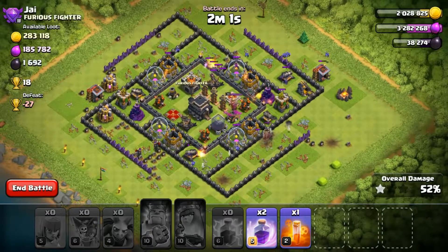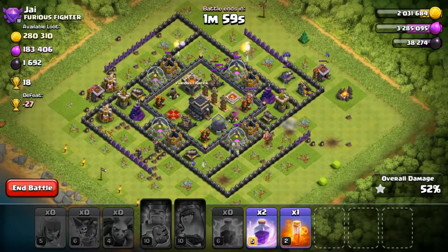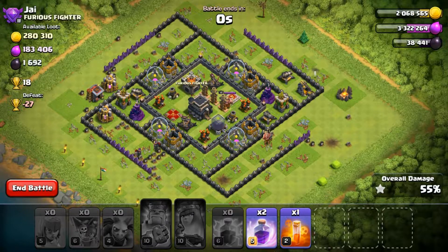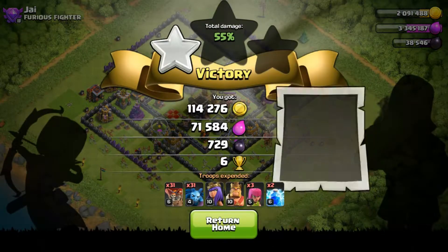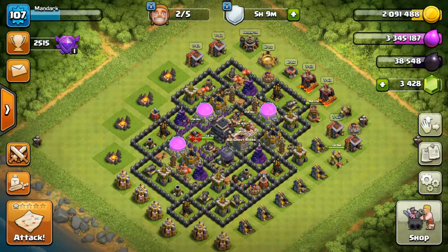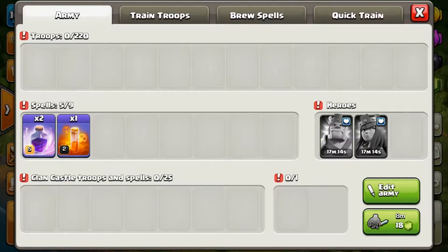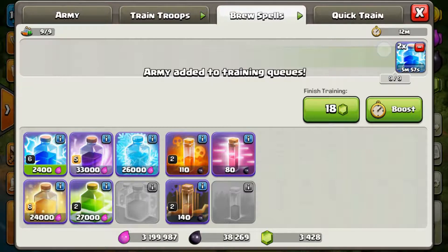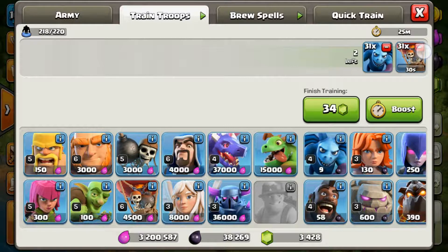This kind of never fails - this has been working for me a lot. It gives you only one star but it's good enough, you get a decent amount of loot. Basically you want to look for something which has things in its elixir collectors rather than its elixir storage.